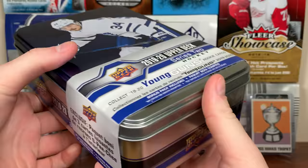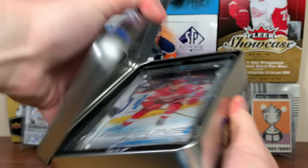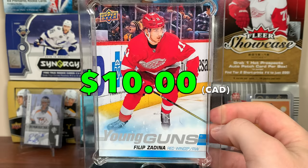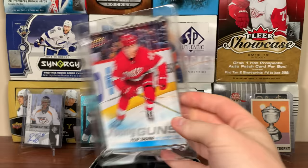Alright, tin is open. Let's see what we get in here. Whoa, dang. First off, we got a big card — a Philip Zadina Oversized Young Guns. Good start. Zadina oversized Young Guns, very solid. Glad to see there's oversized in here.